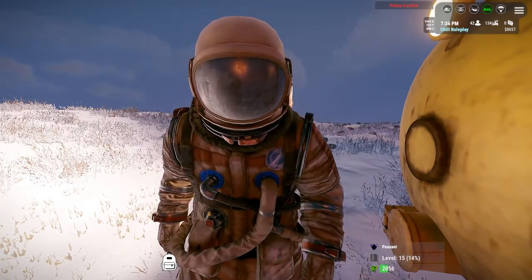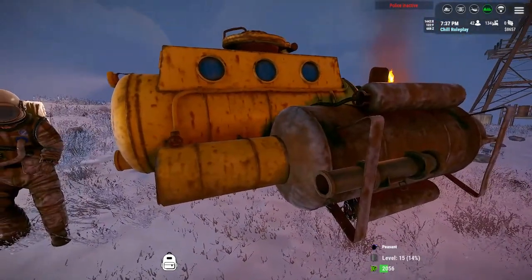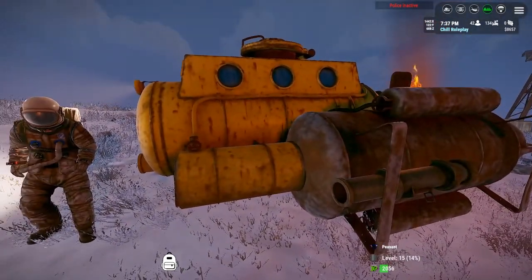Hey there, my name is SyrupZipper. I'm one of the owners of the ChillRP server. Today I'm going to show you how to fly the space shuttle from Adam's Space Flight.